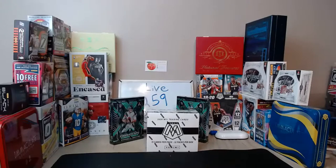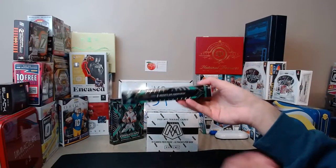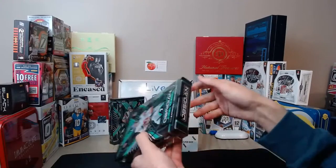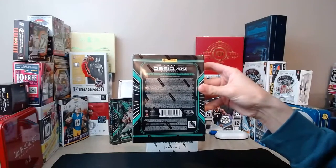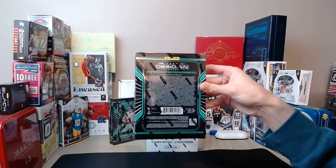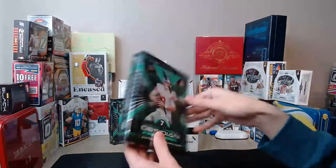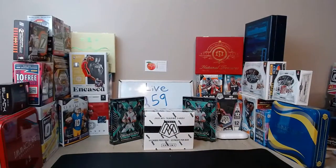Hello everyone and welcome to break number 259 here on Peach Cards ATL. We have two Obsidian hobby boxes today along with one Mosaic yellow box. Each Obsidian hobby box contains seven cards including four autos or memorabilia cards per box on average. In Mosaic we're looking at 180 cards including 36 pink camos on average, with silvers, silver mosaics, Genesis, and autographs. Obsidian holds a 242-card set including 100 base, 100 rookies, and 42 rookie jersey autos numbered to 250.